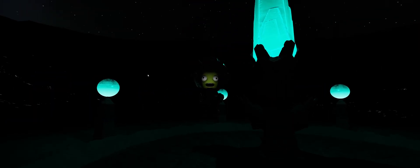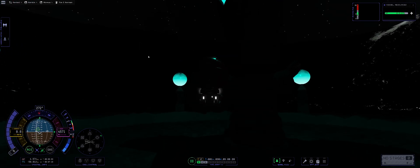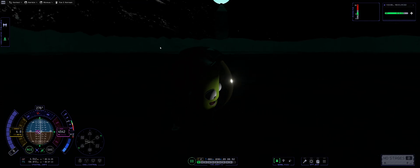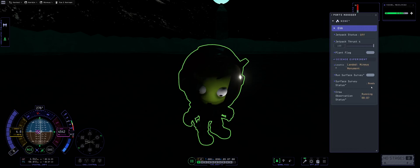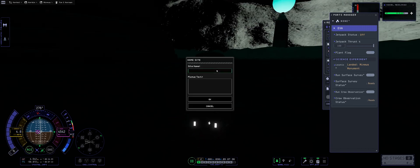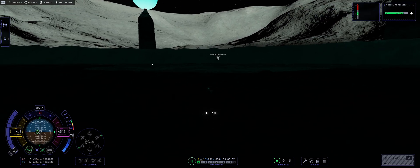Let's go outside. Tim C. Kerman taking selfies in front of the Minmus monument. Then we're going to perform some science and grab that extra science that only monuments provide. Monuments give a metric crap-ton of science, by the way — this will give us a significant science boost for further pursuits towards Duna and elsewhere. Minmus monument uncovered. I slap the flags on, do the science, and let's go back to our Minmus lander.